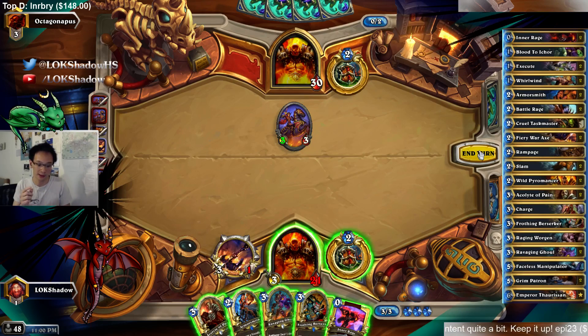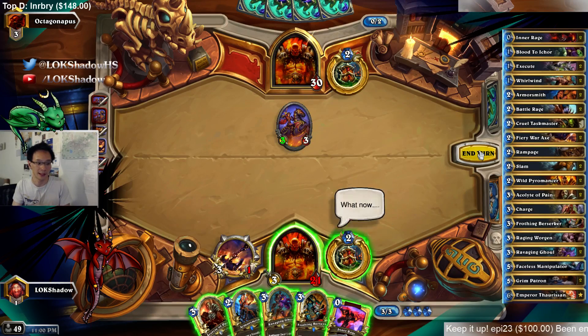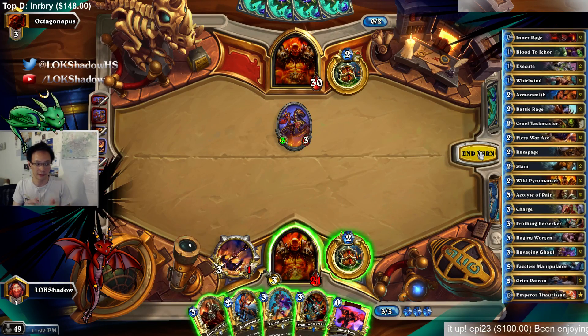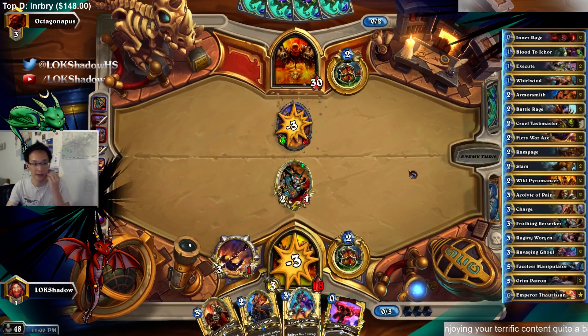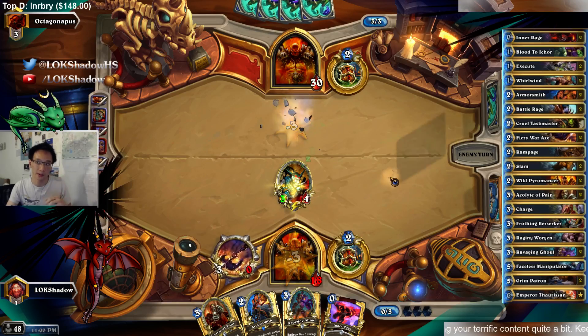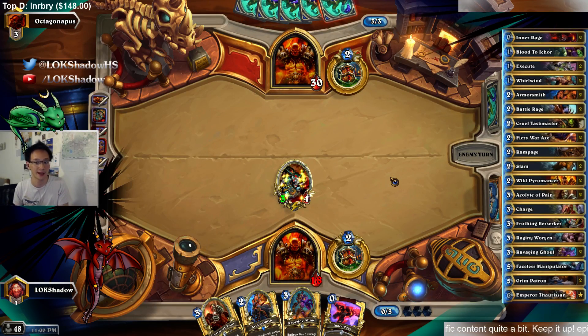Combo decks have really good card draw engines. Take Miracle Rogue, Freeze Mage, Combo Warrior — all of them have good card draw mechanisms, and that's what makes it hard. When do you go for card draw? You still have to do the whole board trade and play on curve, but on top of that you need to work in when you draw cards. That's why Warlock is also one of the more complex classes — their hero power, Life Tap, is so powerful.